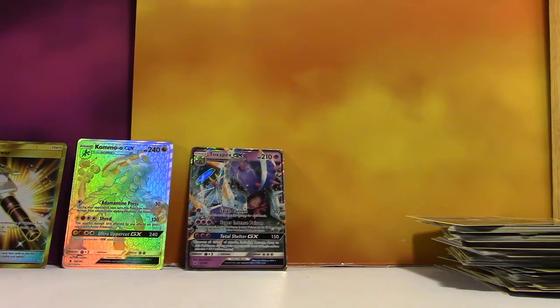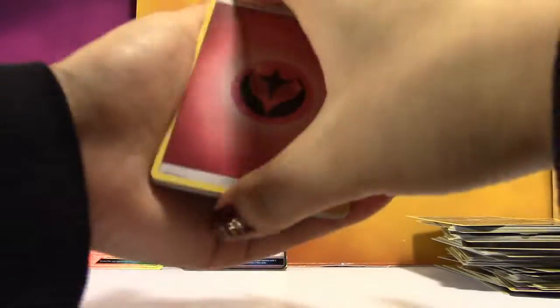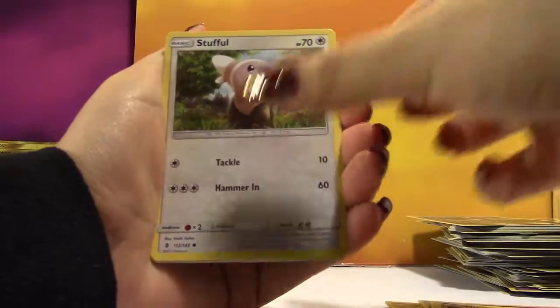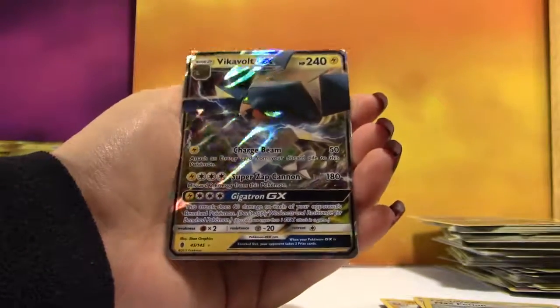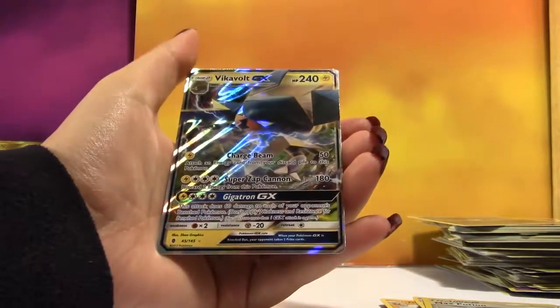I would be sad. I'd be very upset. I'd ask for a refund — you can't really do that for a four-hit box. We got Gliscor, Clefable, Litten, Mudbray, Stufful, Salandit, Slowpoke, a Reverse Max Potion, and the Rare is a Vikavolt GX. I'm getting very underwhelming GX cards here.